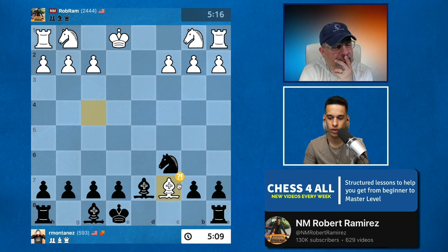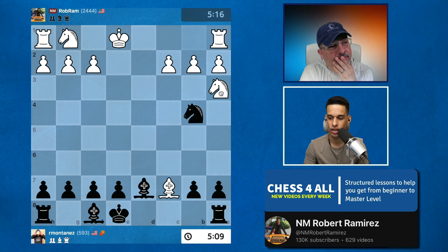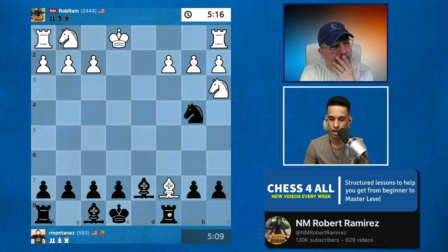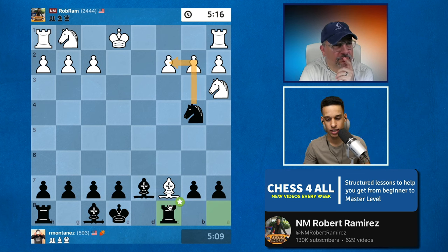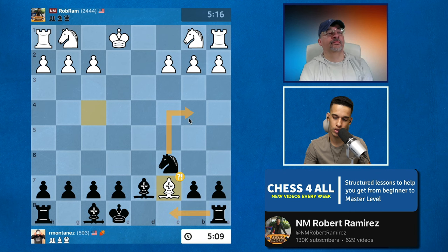There are a few things to do. Number one, you could play knight f4 already — going after that. Even if they try to protect it with their knight, you have rook to c8, the bishop has to leave, and then this is yours — you get the pawn back. You could also do it the other way: rook c8 first and then bring the knight.